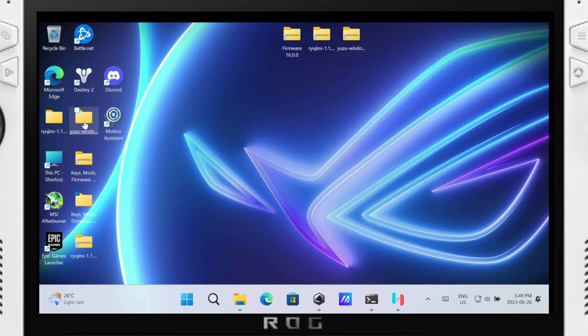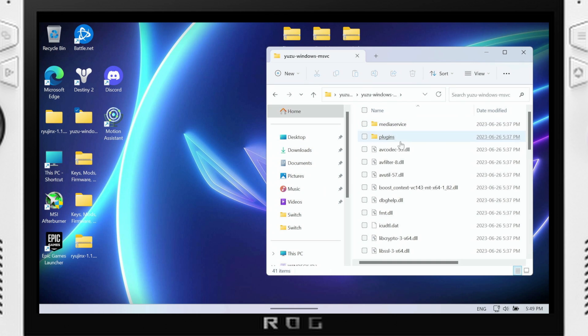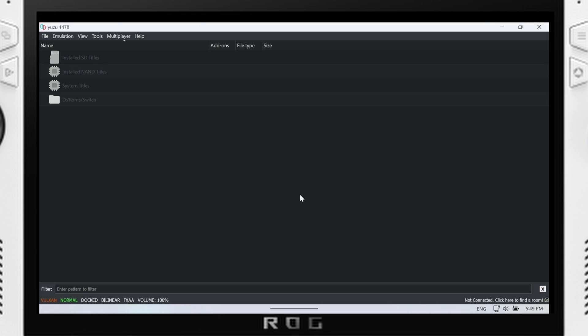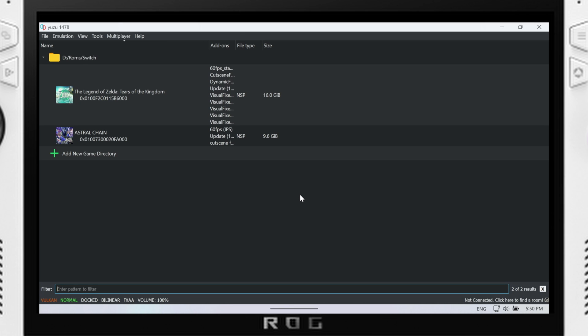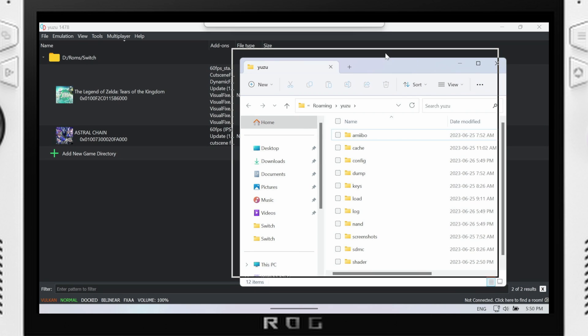There'll be a Ryujinx file with whatever version number and then the Yuzu Windows file. Go into Yuzu, then into Yuzu again, and scroll down until you see Yuzu. The first time you set this up you'll get a pop-up saying you haven't set up your keys or firmware — that's what I'm going to show you how to do. Mine's already been set up but the process is the same. Hit File, then Open Yuzu Folder, and that will take you to the local Yuzu folder where you need to put your keys and firmware.